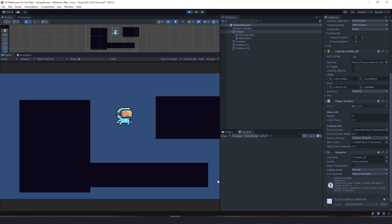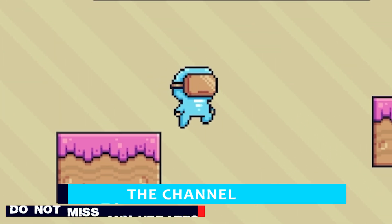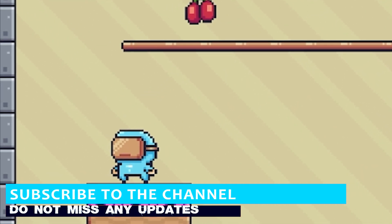This time we have a task to stop endless jump and I want to make double jump for the player. If you like this video please subscribe so you won't miss any updates.